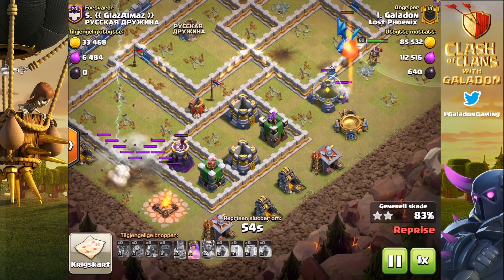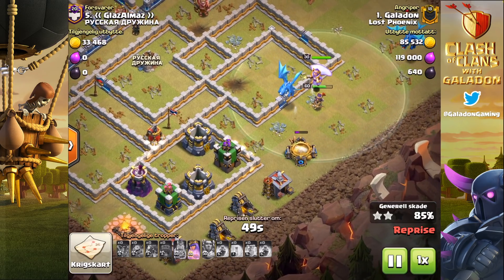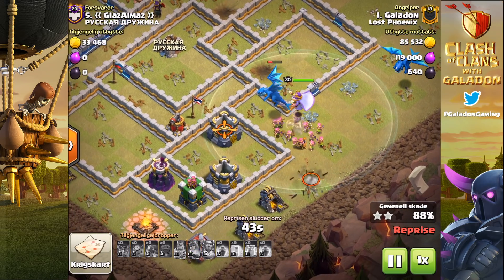If you do something different — pushing versus farming versus war attacks — then you will need to switch it. It's just a minor quality of life improvement. And then donating siege machines — finally. This is ridiculous to me. I don't even know why it took this long: 1 XP for a 100,000 gold siege machine. Now we've got 30 XP for that.